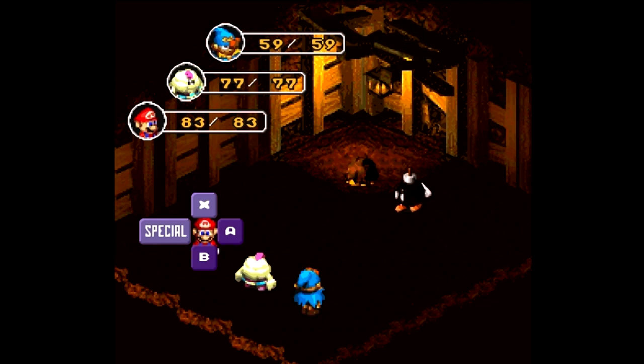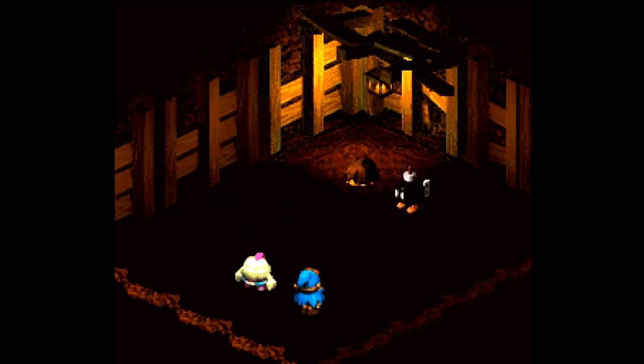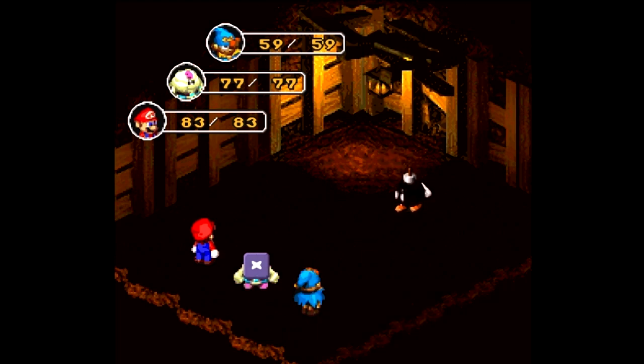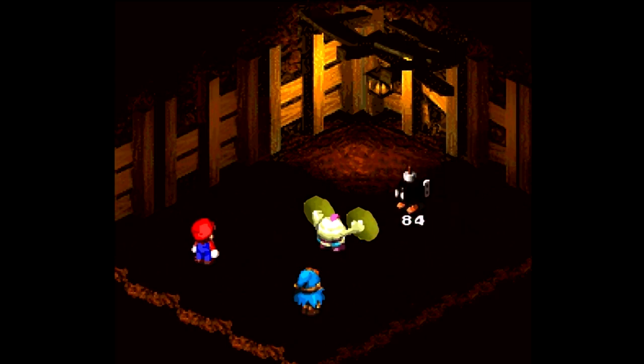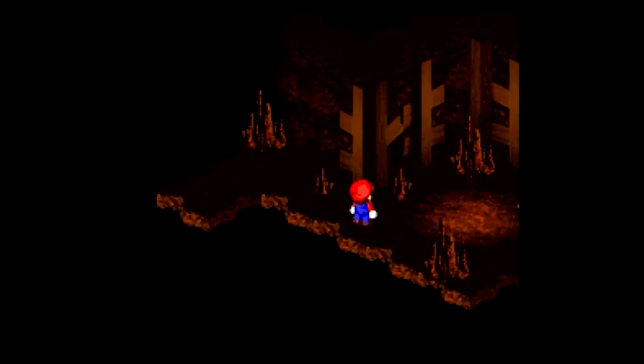Alright, good shot there, Geno. I don't think Mallow can one-shot that guy, but I think he can one-shot this guy. Now, with the symbols, what you want to do is wait until Mallow's arms are open just before he's about to crash the two symbols together. Okay, that's looking good enough. I guess I didn't time it right. Oh well — usually I can do much better than that, but not this time.